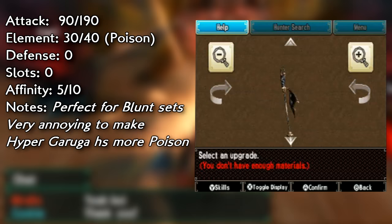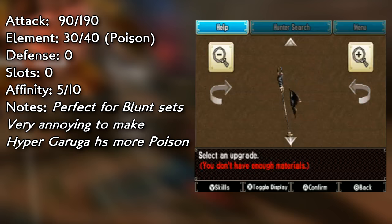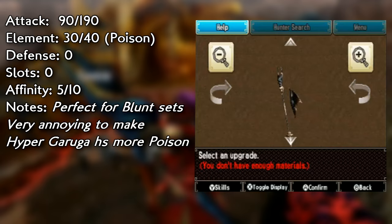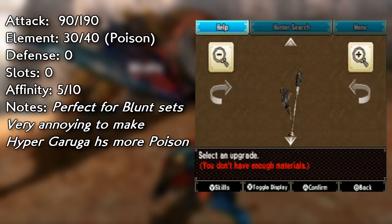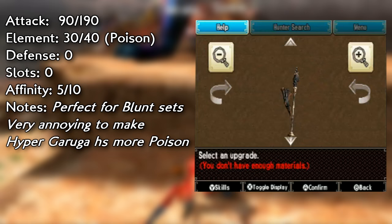For poison, I have one poison lance that I really like running — the Depth of Serpent Blade. It is actually kind of hard to acquire because it requires a lot of Remobra materials — those weird little flying things that spit poison at you. I recommend it because it has 190 attack and 40 poison, and there are only a few weapons that have that much poison. I'm probably looking at the Deviant Dread Queen Rathalos as the other option. If you don't want to grind that out, I would totally recommend this one. The sharpness isn't all that good, but if you have a blunt set, running this poison lance with that blunt set is actually really good. It's the one I use the most.